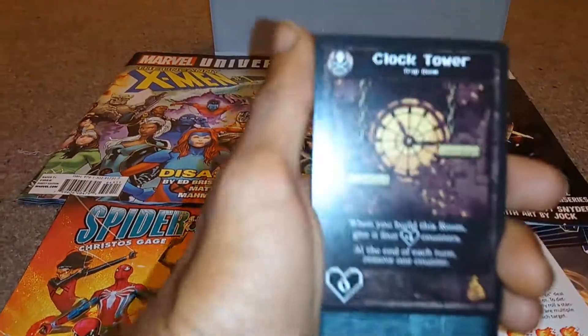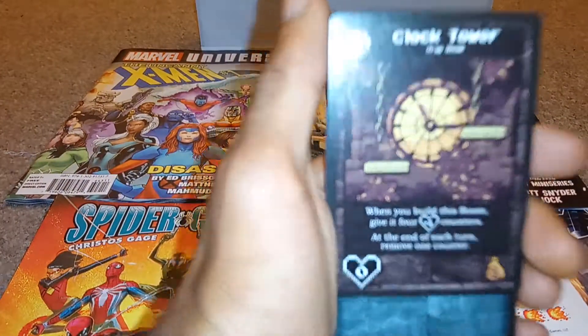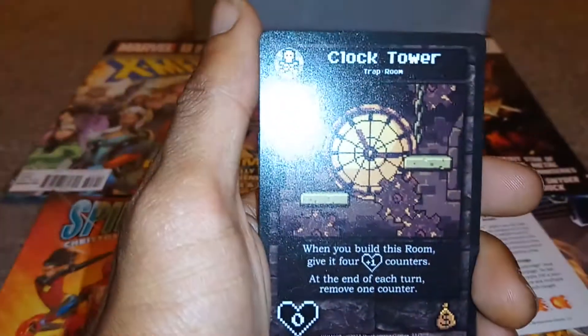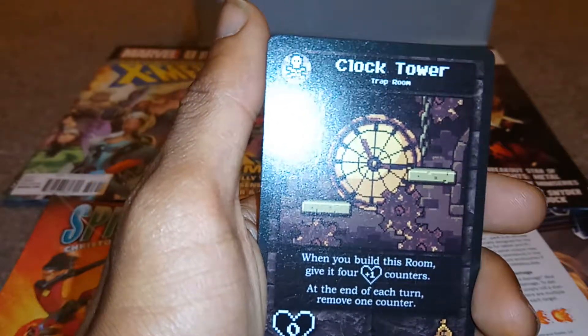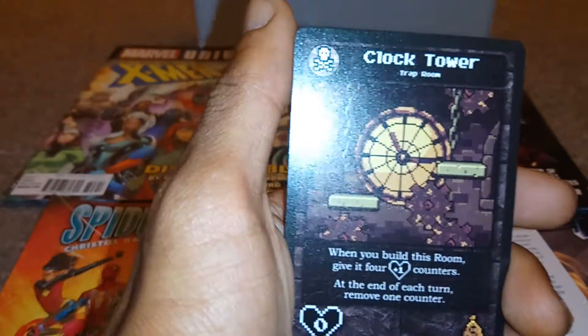Next up we have a room deck. We have the clock tower. When you build the room, give it four plus one counters. At the end of each turn, remove one counter.